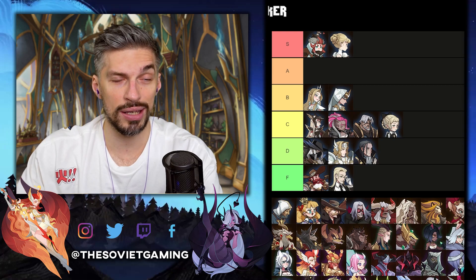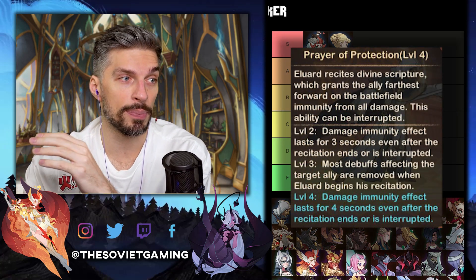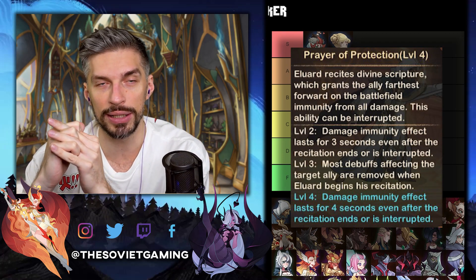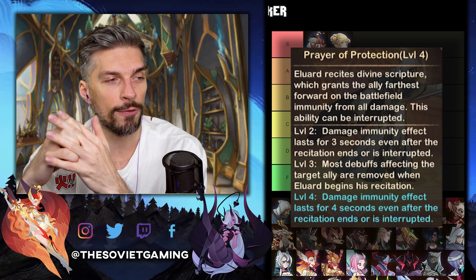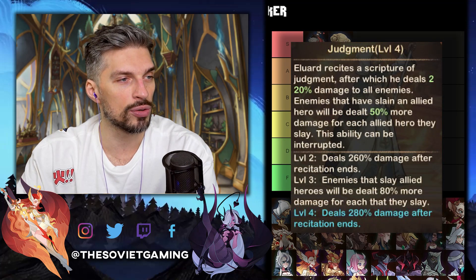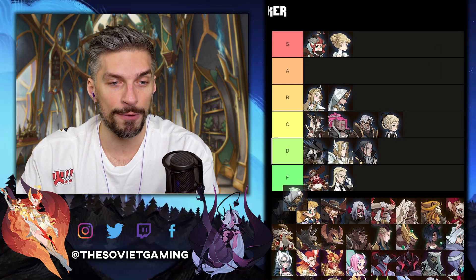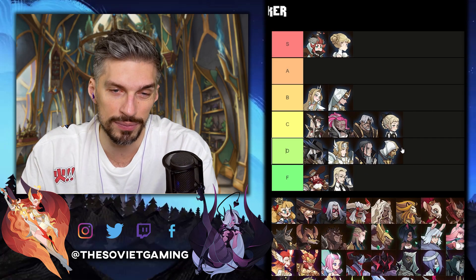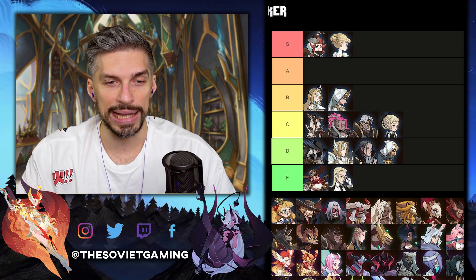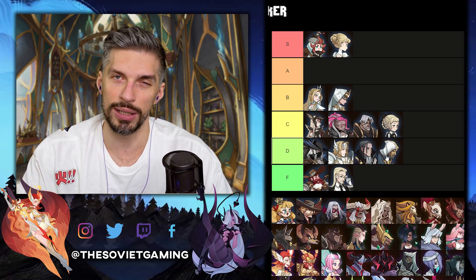Next one is Eluard. His E30 ability is actually pretty good — Prayer of Protection gives the damage immunity effect an extra second, lasting four seconds instead of three, even after the recitation ends or is interrupted. One additional second of immunity is quite a lot in this game. His E60 increases Judgment ability damage by 20%, which is pretty much useless. He goes on the D tier — not a popular hero, but he has good opportunities at E30 and may be included in some teams later on.